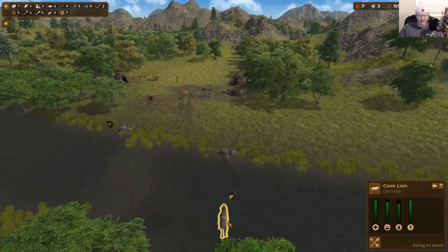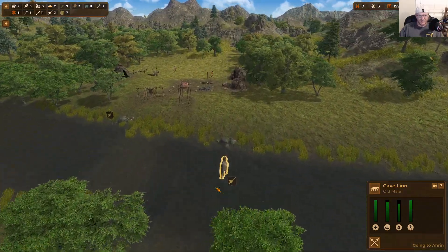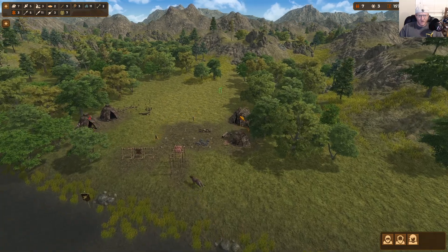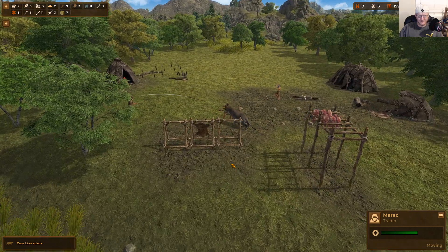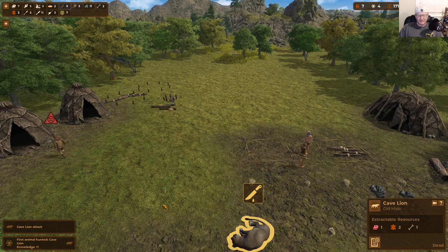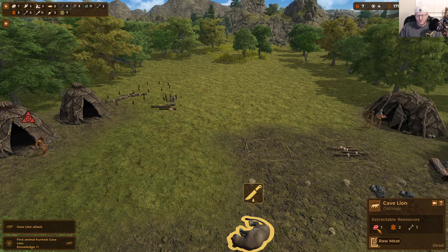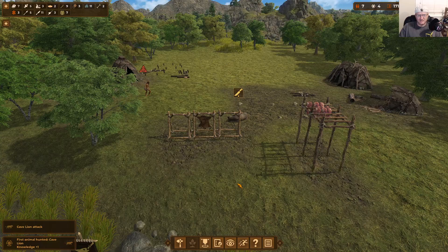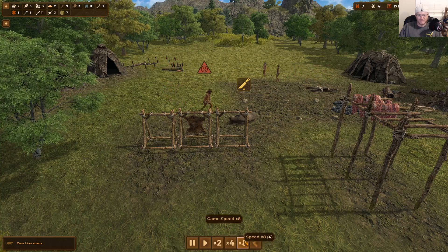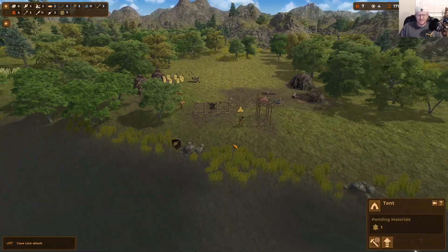A cave lion has decided to attack our civilization — this is the kind of event that forces the speed back to slow motion. It's weird how nobody seems to react immediately. I'm going to rally these guys to attack. We had three on one so we handled it no problem. A group attack would have been more of an issue. We got one meat, two skins, and one bone from the cave lion — not bad.